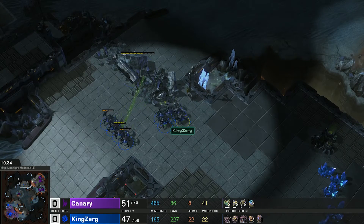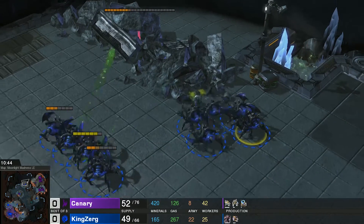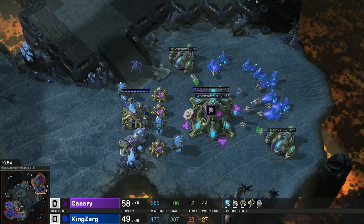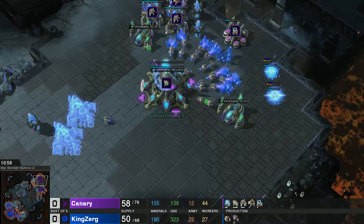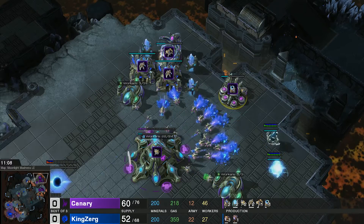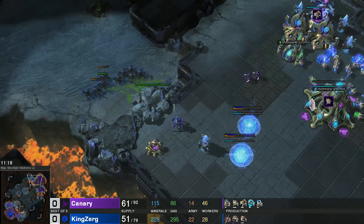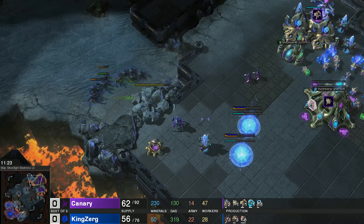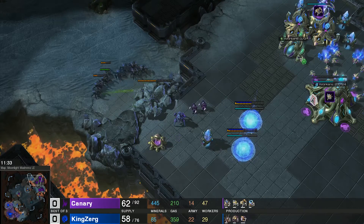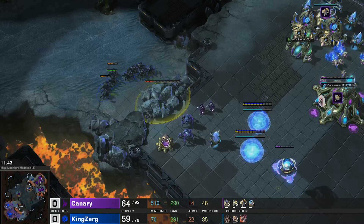Canary knows he just needs to defend for a couple of minutes and he'll be in the green. He's got three photon cannons, a stalker inside, a robo bay in the back, and two gates — looking very nice. He still doesn't have warp gate started though; all his gas is going into stalkers. The back of his base has a photon cannon working on the rocks. If he can hold on a couple more minutes he's going to take a fantastic lead — two immortals queued up.